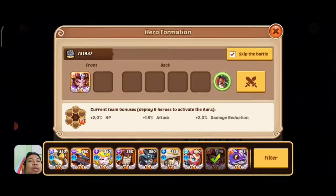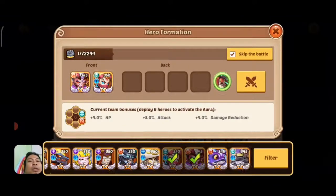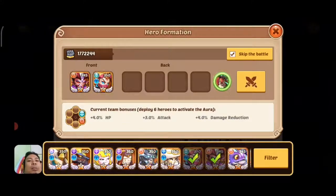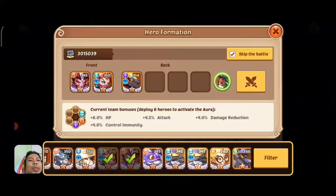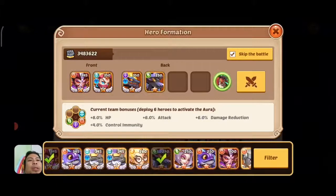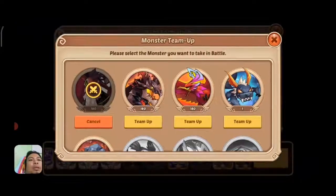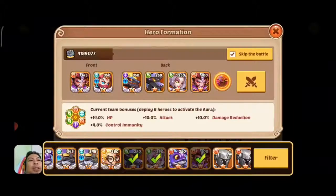We are going to use the Ignis on the front line, then Itaqua — Ignis is going to die giving energy and control immunity to Itaqua. Then we put Drake, then Rogan, then Olivia and the second Ignis. We will also use Phoenix. Let's see how this goes.